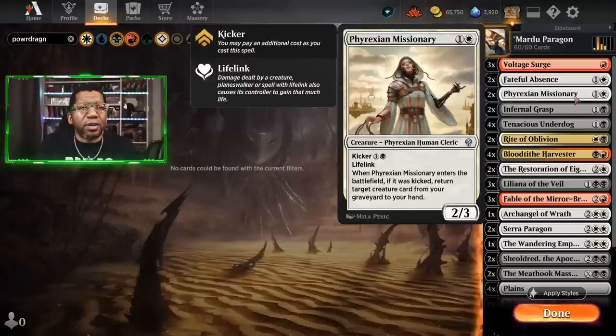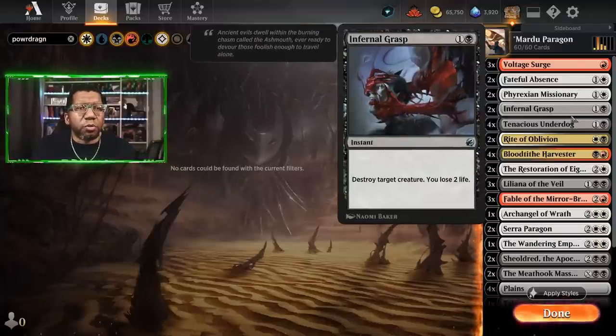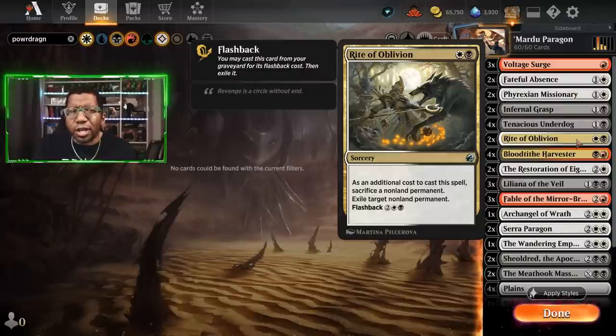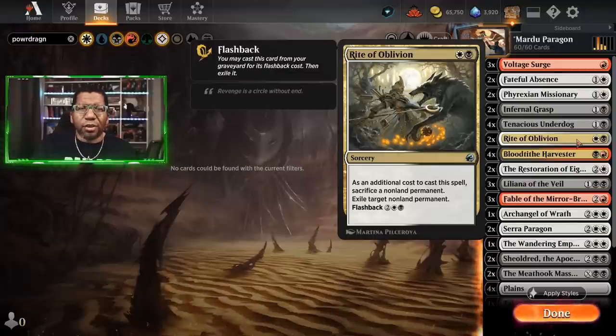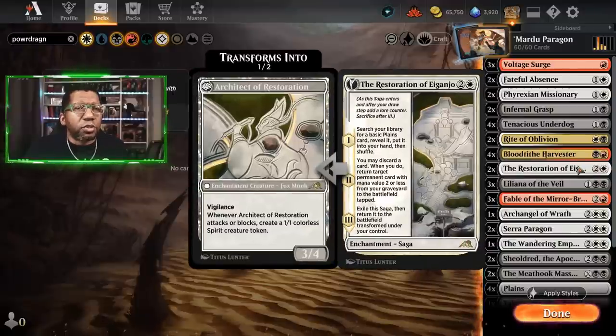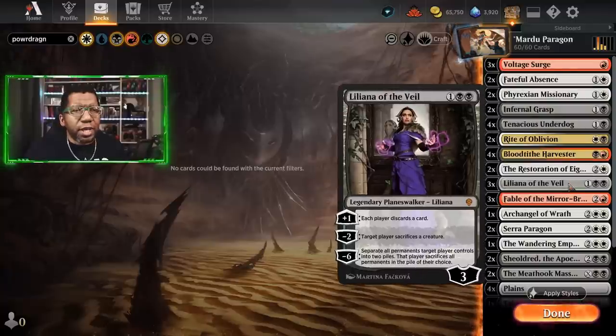We have two Infernal Grasp for more removal, Tenacious Underdog because it's just damn good, and a couple of Rite of Oblivion because this card exiles things and handles artifacts and enchantments. Then there's Blood Tithe Harvester — obviously if you're playing red-black this is one of the cards you're looking for. We're playing some Restoration of Eaganjo, and there's a reason for this you'll see in a second. Three Liliana of the Veil — no surprise, the card is still good.